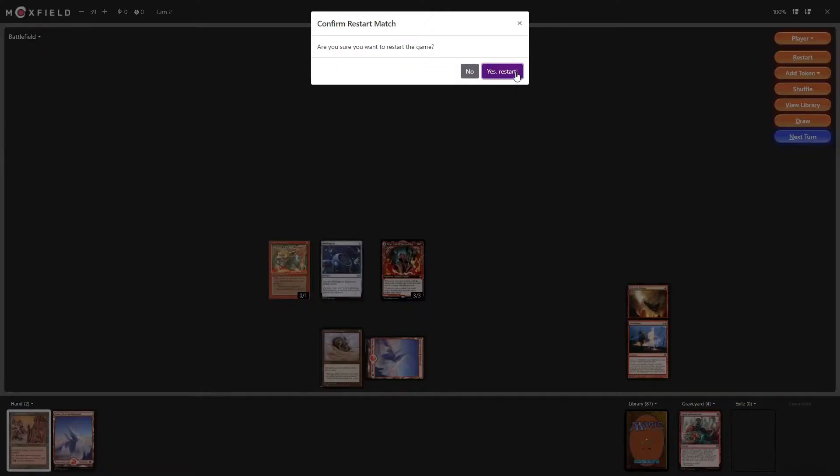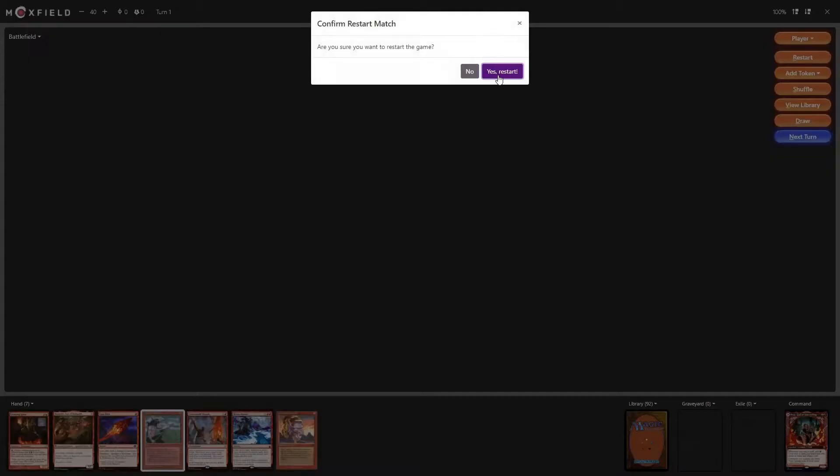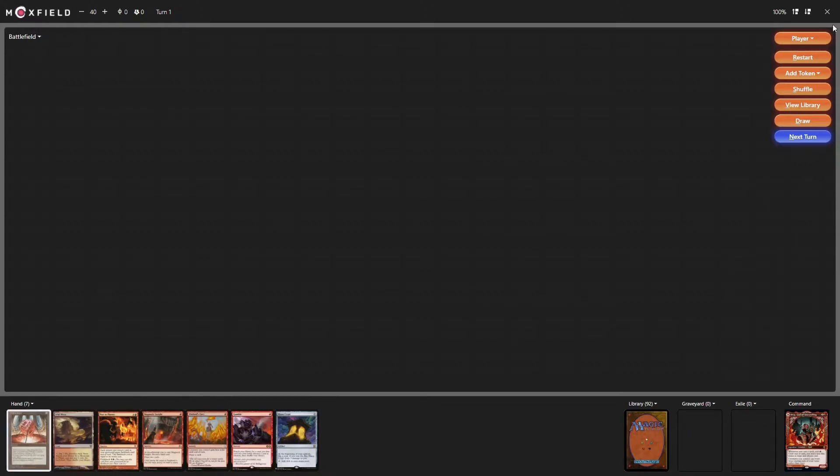Okay, let's get into this first sample hand. I'm not going to keep this just because no lands is not good. This is a way better hand. We have a ton of fast mana, we have draws, we have tutors. We have a lot of good stuff in this hand.